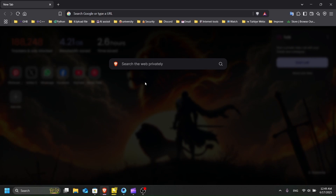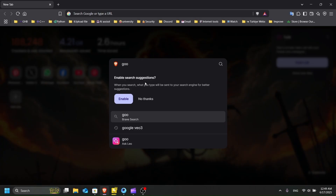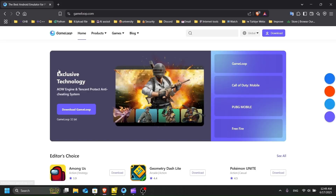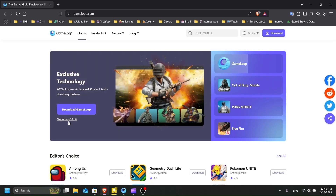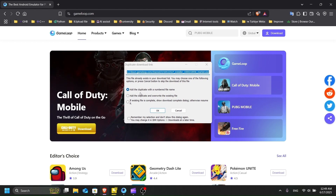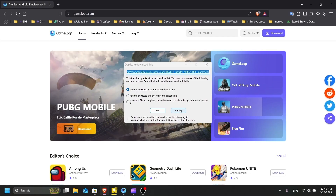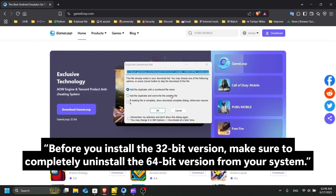To download the 32-bit GameLoop version, go to the GameLoop website — search 'GameLoop' and go to gameloop.com. On the download page, there are two buttons: one downloads the 64-bit version and the other downloads the 32-bit version. Download the 32-bit one and install it. Before installing, delete all the 64-bit files first.